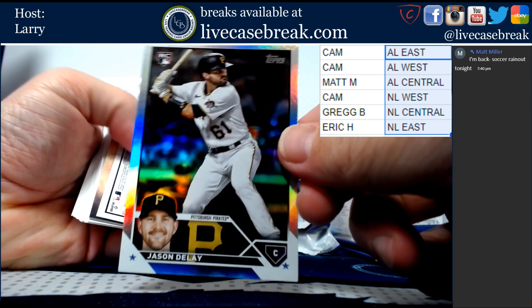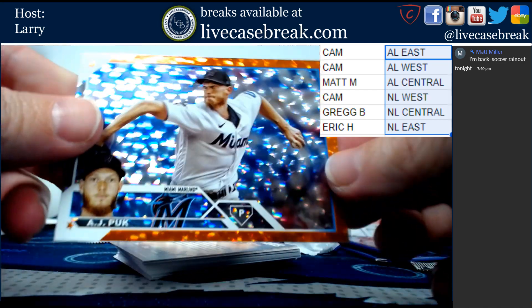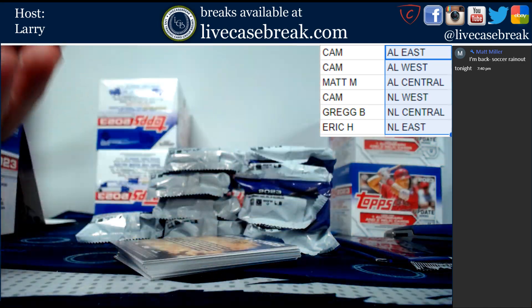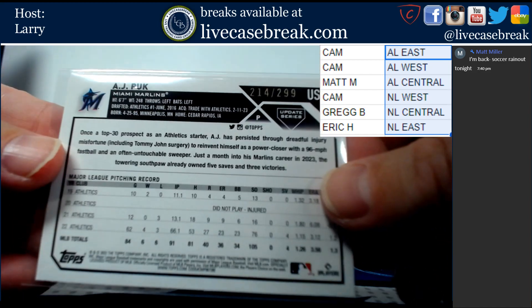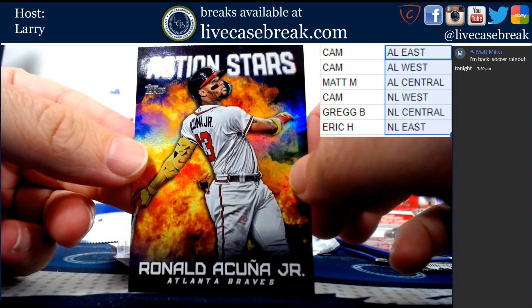Jason DeLay foil board. This is out of 299, AJ Puck for the Marlins out of 299. And Action Stars Ronald Acuna.